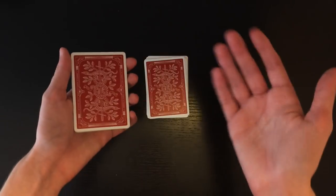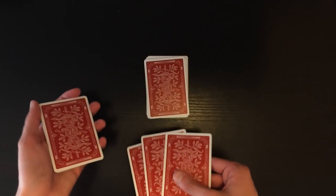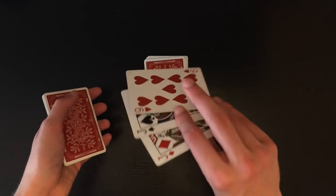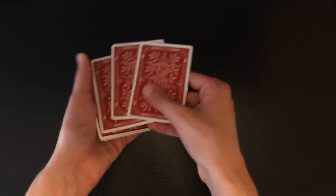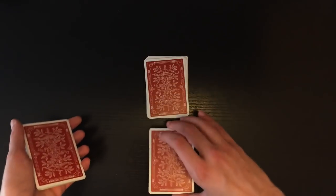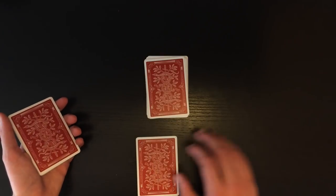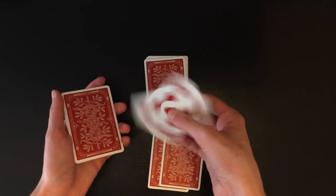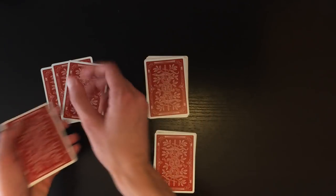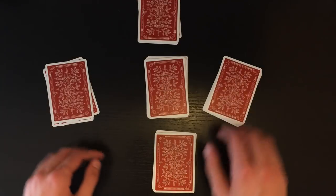Now you're going to explain the building of the high security bank. You're going to take the top three cards and say you're setting down four sections of three cards each. As you say this, you take the top three cards, square them up for just a split second, and actually ditch the last card back on top of the pack. You hold the break right below the two cards and set the two cards on the table. At full performance speed, it looks like you've taken the top three cards, squared them up, and set them on the table — but you've actually set down two cards and ditched the third card back on the deck. The next three sections, you're literally just setting down three cards, which you can even show freely since they're all random cards.